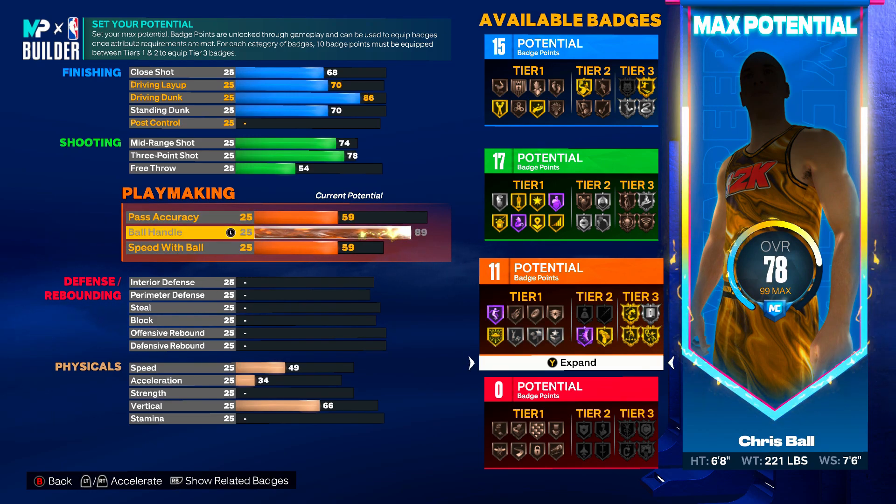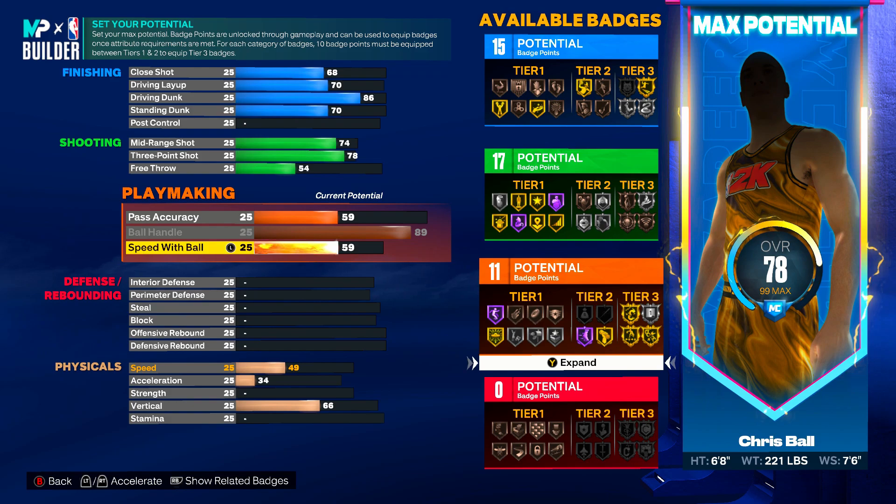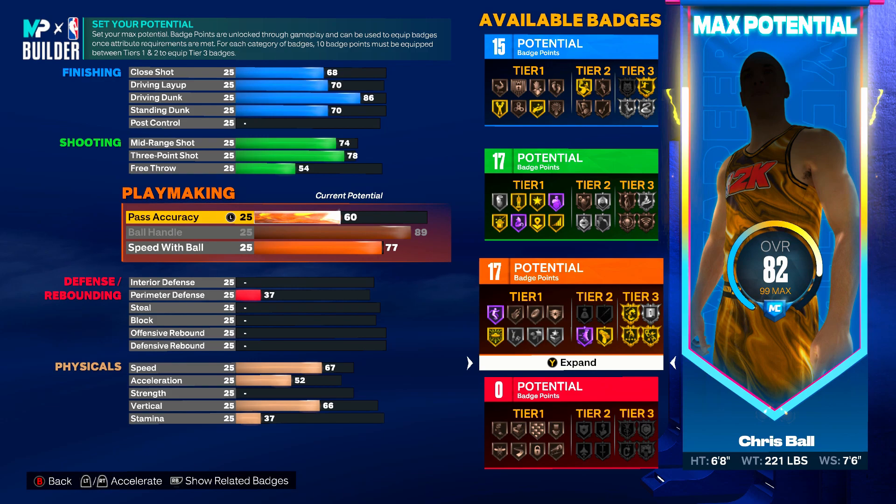Moving into playmaking is where things get interesting. Your Ball Handle is going to go up to an 89 to get Hall of Fame Quick First Step. Speed with Ball is going to be a 77, and Pass Accuracy is going to be an 80. So let's take a look at the badge count so far: 15 finishing, 17 shooting, and 22 playmaking badges.